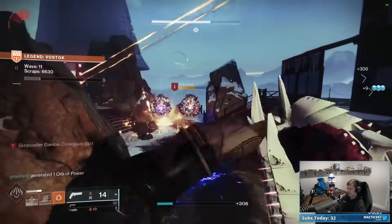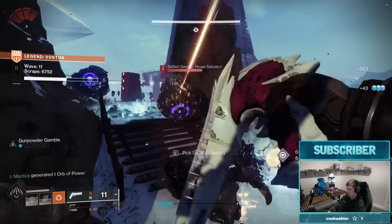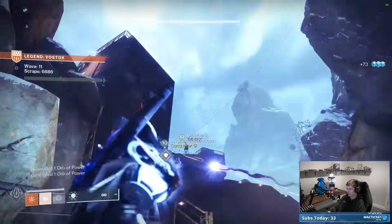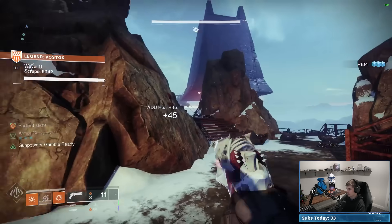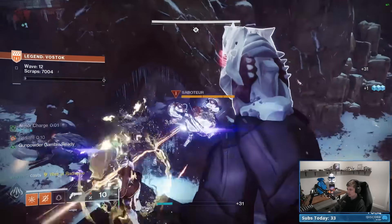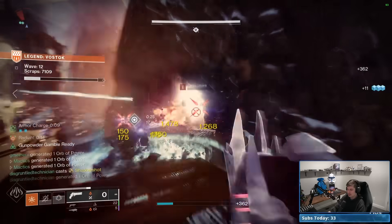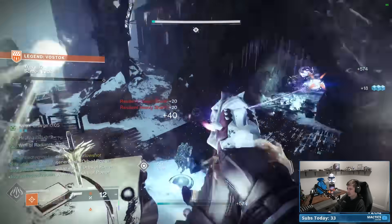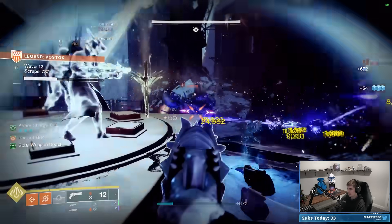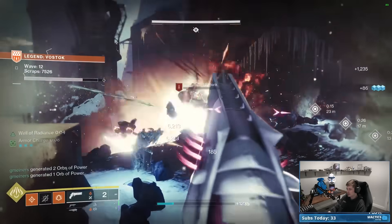I'm loving Incandescent on the Zally's Bane — basically every single weapon kill is going to scorch enemies and proc Ember of Singeing to get our class ability back, which is super important since it's Gambler's Dodge and it refunds our melee ability for free. That seems like what the entire build revolves around — making sure our class ability is always up as a contingency plan if we mess up our knife and lose it.